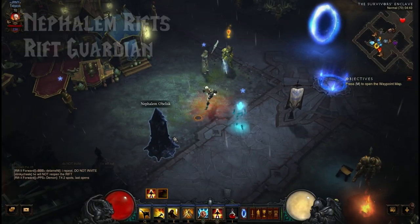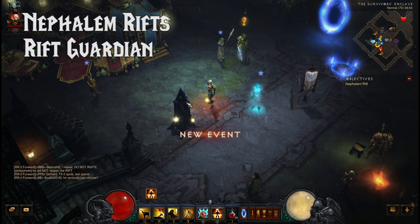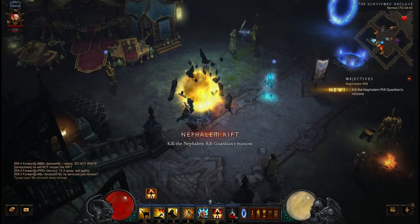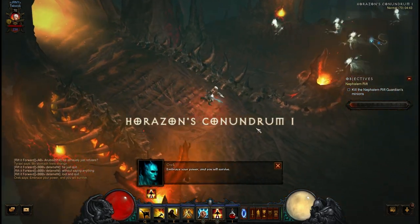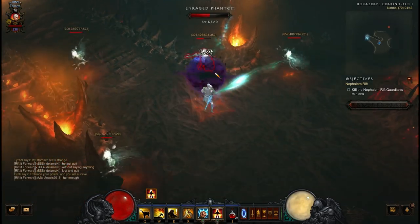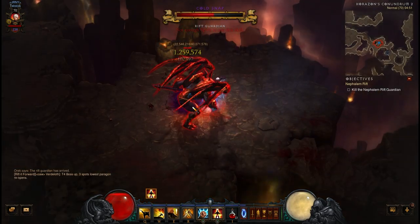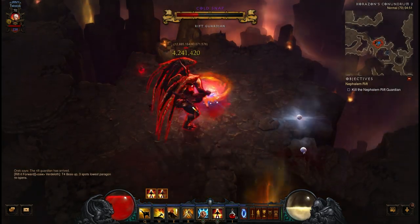To finish off this achievement, you'll need to find the Nephilim Rifts book. Surprise surprise — this is located in the Nephilim Rifts. If you've not ventured here yet, now's a good time to start. Anyone who's gone through a Nephilim Rift before probably has this book already. You get this book from the Rift Guardian, which spawns when you kill enough monsters in a Nephilim Rift.